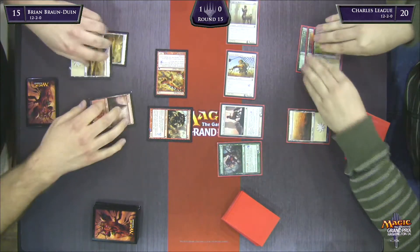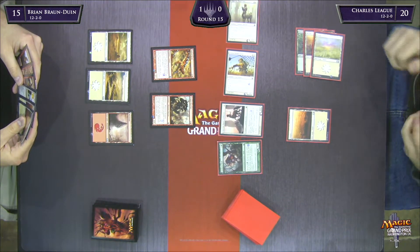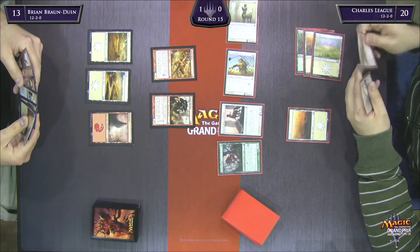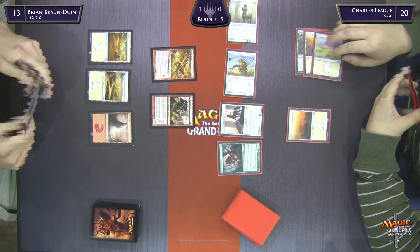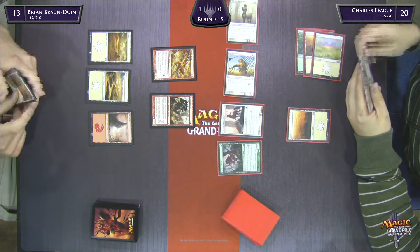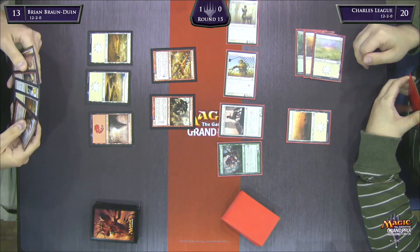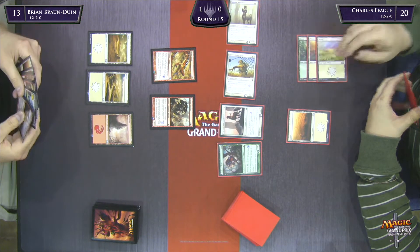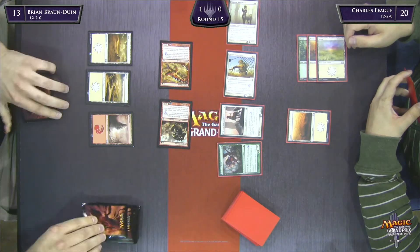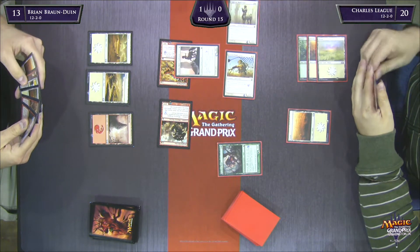There's a green card — he's got Nyxborn Wolf. That's a nice splash: it's single green, good on small creatures, and makes a lot of sense in a white weenie deck. Charles League is really using his mana up nicely and adding to the board — he's got four creatures already. Knowing how aggressive Brian Bronwyn's deck is, this is going to be a really tough game for him to win because his opponent has a lot of stuff in play and is ahead in life.